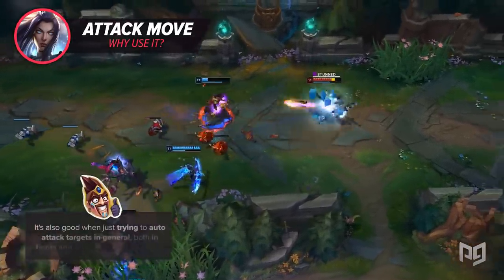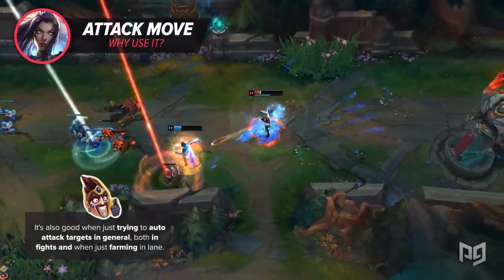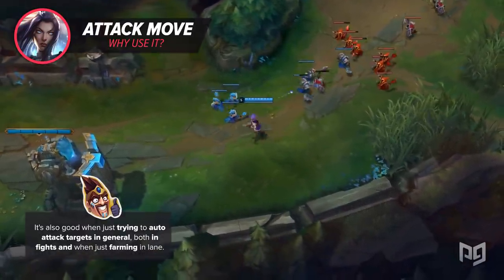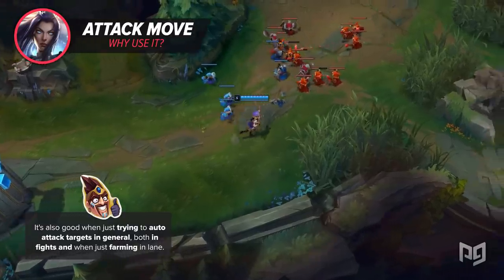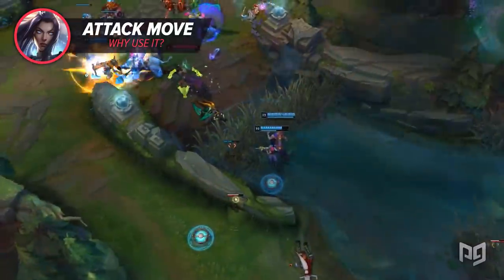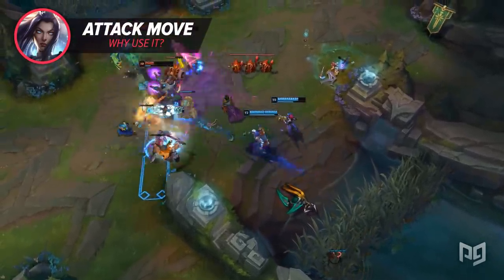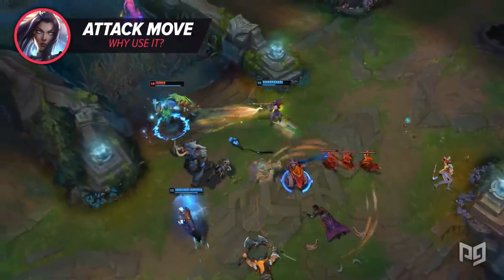It's also good when just trying to auto-attack targets in general, both in fights and when just farming in lane. Say you're farming in lane and you accidentally just barely miss the minion with your right click, instead clicking the ground and start walking forward. If you don't realize your mistake, it just takes a second for you to face plant into the enemy and take unnecessary damage or even die. In teamfights or when sieging towers, where there are five enemies to jump on you instead of the one or two in lane phase, this mistake is all but guaranteed to give you a gray screen.